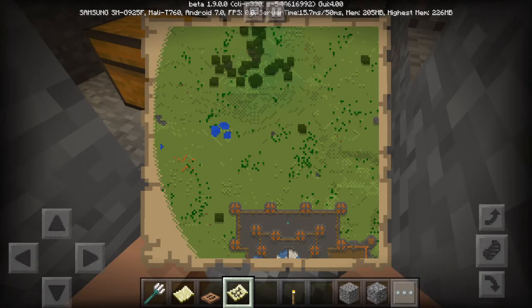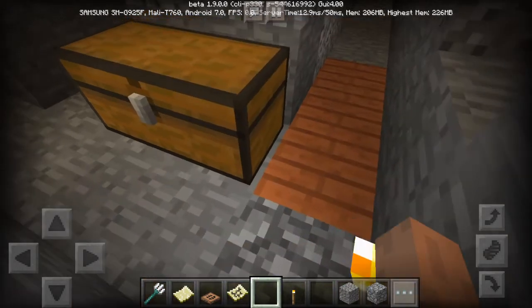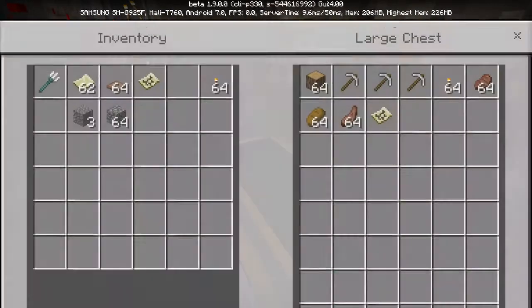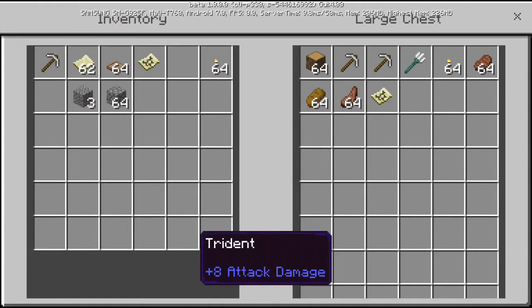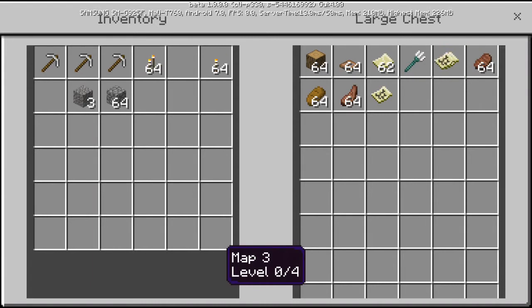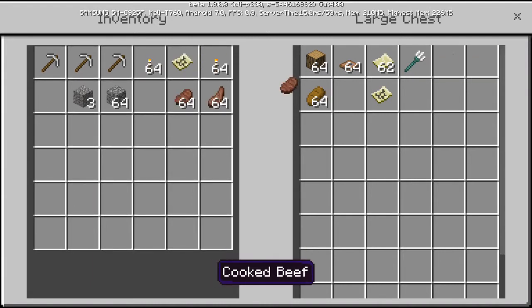From Y 12 down to Y 1 is the range where you can find diamonds. When you're in that part, you need at least three iron pickaxes to help you dig, 64 torches at least, a map, and some stacks of food because you're gonna stay there a while. You need to have wood with you in case you break your iron axes and tools.